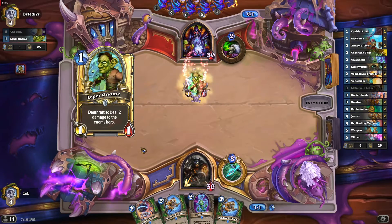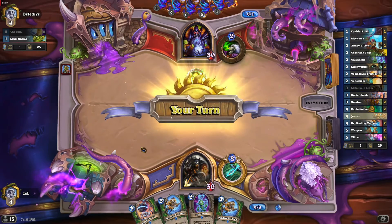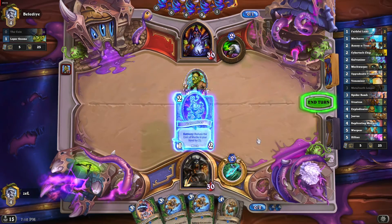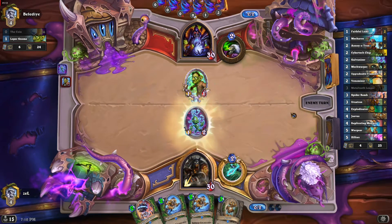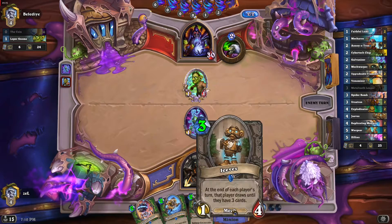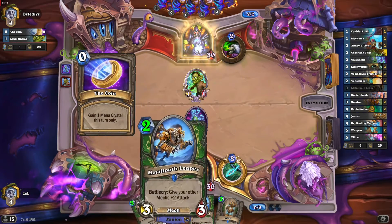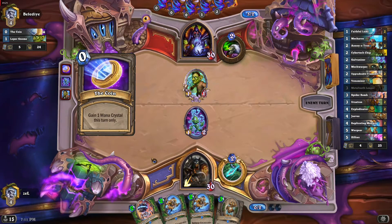Leper Gnome from the opponent. Let's play our Galvanizer. There we go. Even the Jeeves is only three mana now, so we can play these cards quite fast.